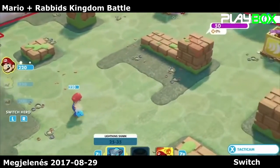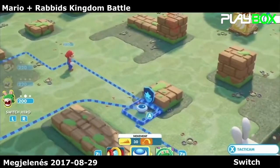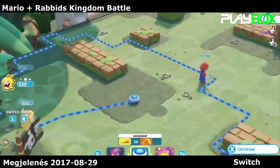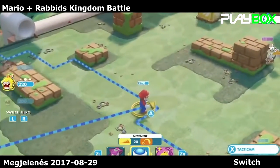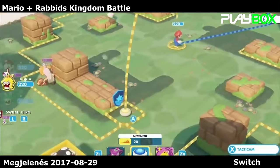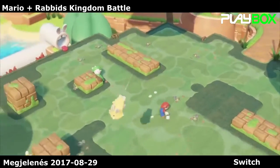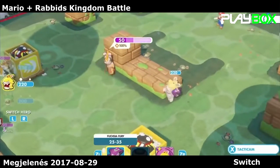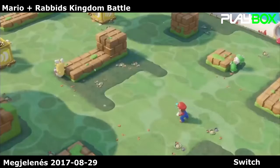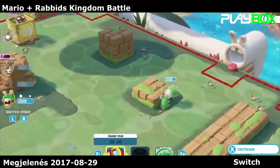You can also use battlefield elements such as covers for protection — Rabbit Luigi here is using half cover or full cover. We also have what we call team jump: by jumping on your teammates you can expand your zone of movement. Here, Rabbit Peach uses Mario and is able to flank the enemy. You can also attack the enemy behind cover and expose them by destroying that cover.